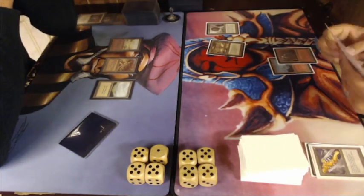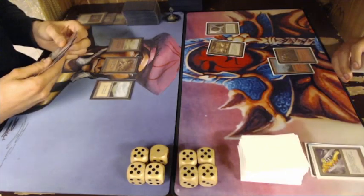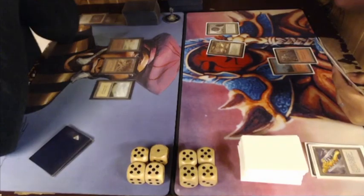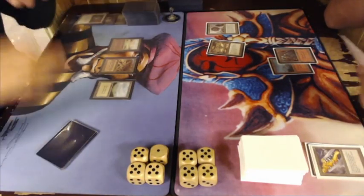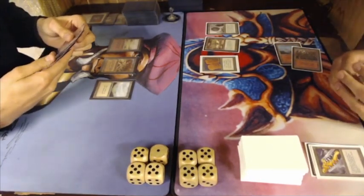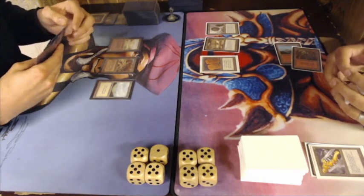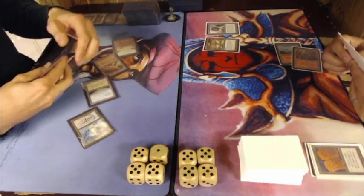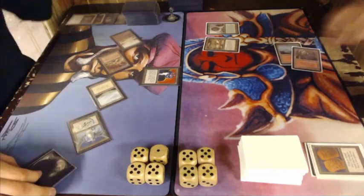There's a Plateau. So a lot of red, black, and white mana for Martin, but he's missing his islands. Robert only has two Mountains, but he doesn't need much with his ATOG deck. And there's a Copper Tablet, which is slowly going to tick away — Copper Tablet deals one damage in the upkeep of that player. And there's a Disenchant.